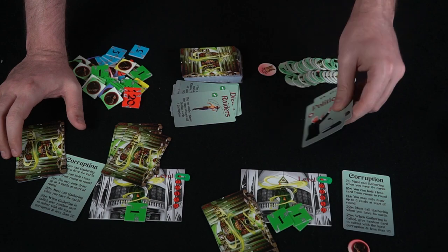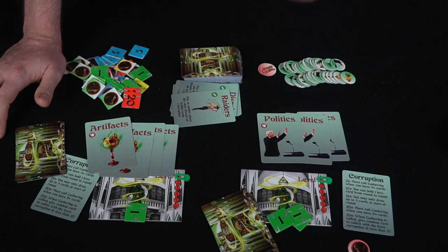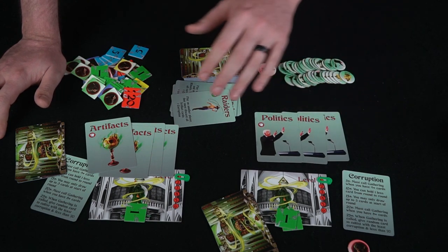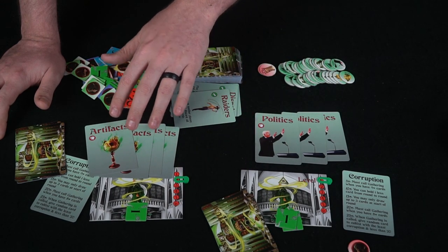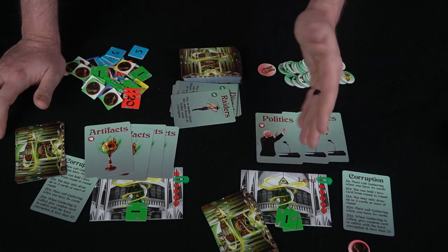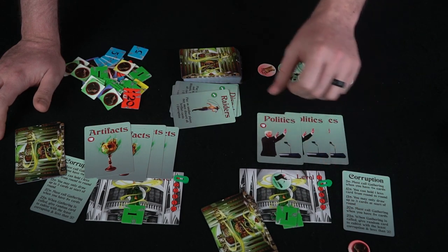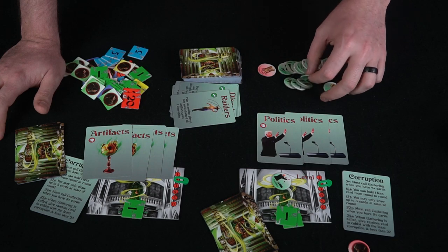Eventually a player begins their turn with 10 cards in hand. With three corruption, they start the gathering phase. Players look at their hands, sort cards by type, and if they have at least three of a certain type they place them face down. After everyone has done so, you flip them over — for example politics and artifacts — and based on the number from three up to seven you gain or lose certain amounts of corruption. The player with the most of a given type wins the level-up for that category.